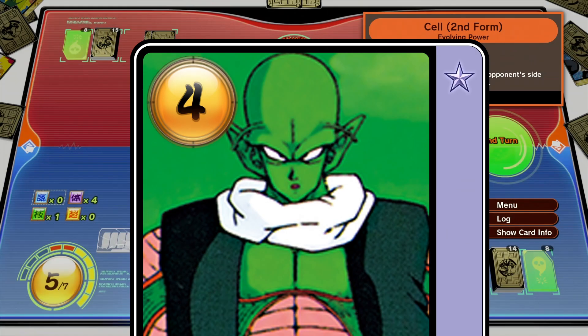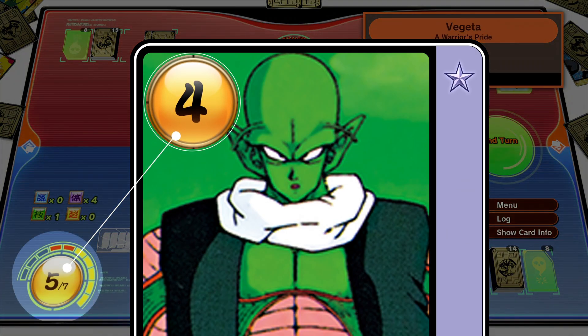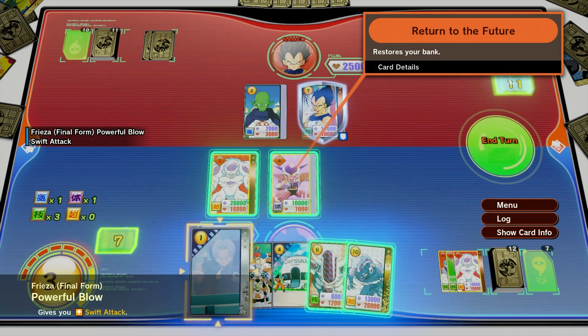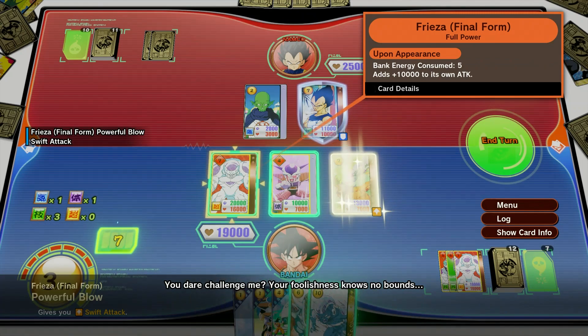The number on the upper left of each card is its cost and energy. To play character or event cards on the field, you'll need an energy level equal or superior to the cost written on the card.